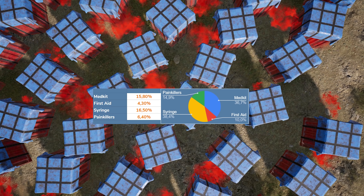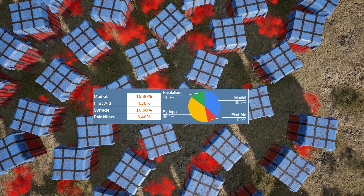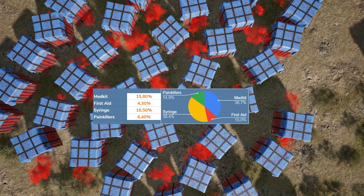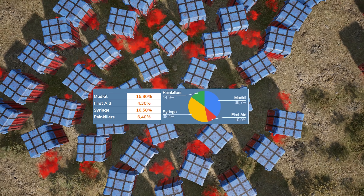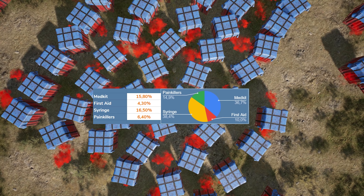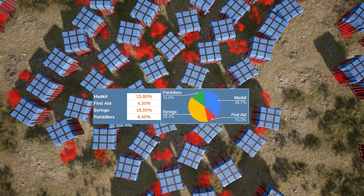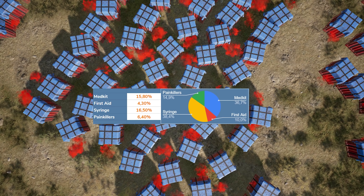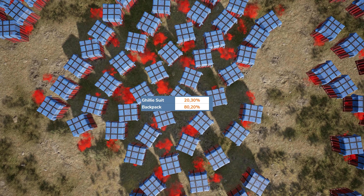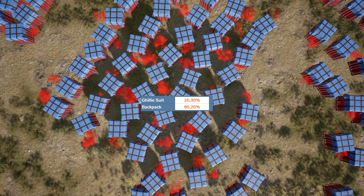Looking at healing items, I almost always got a medkit or syringe. Sometimes I got a first aid or painkillers, but medkit and syringe are by far the highest chance from a drop. Overall there's a 43% chance of getting a heal — not bad, especially for that first drop of the game — and then roughly a 50% chance of getting a free heal on the go. Hopefully it's a medkit, but you never know.